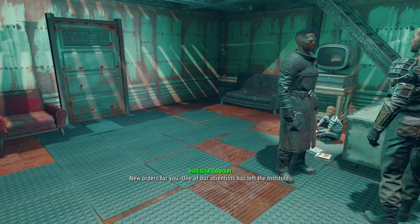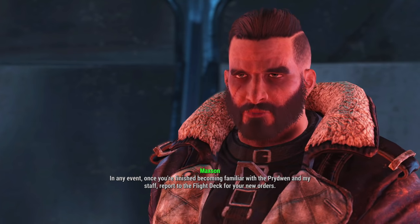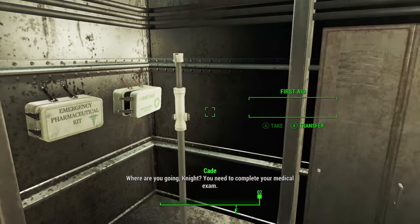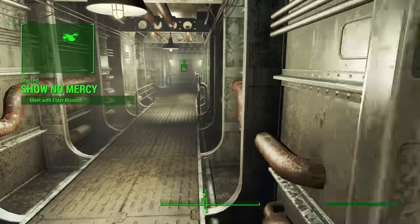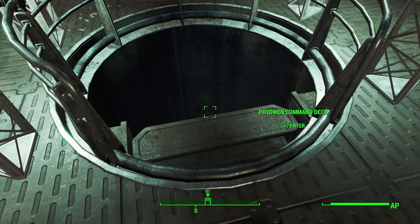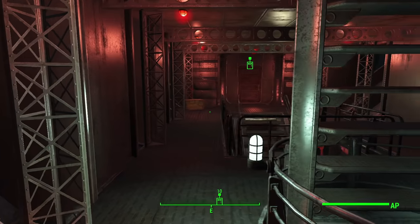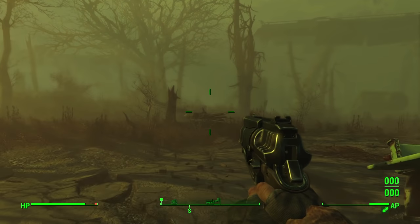I decided to head to Goodneighbor first to quickly run through all of Kellogg's memories before heading back to Paladin Danse. Once on board the Prydwen I quickly meet all the important people before I raid the place of any and all medical supplies I can find. I thought about doing some of the Brotherhood main quests now but then I remembered that the very first mission you have to do for them is clearing out Fort Strong of all Super Mutants — they also have a Behemoth, and I don't want to have to fight one of those until I absolutely have to. With all that in mind I began making my way towards the Glowing Sea.